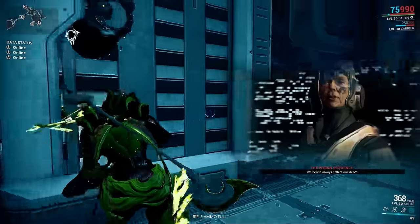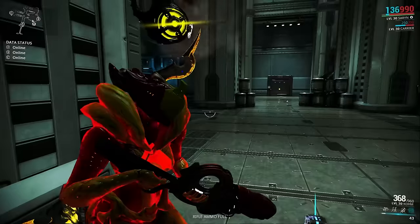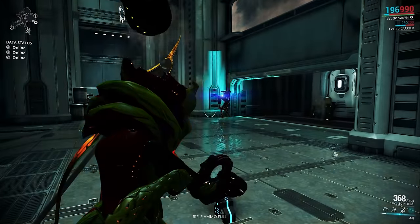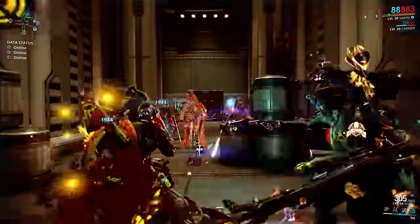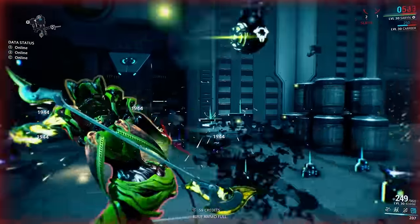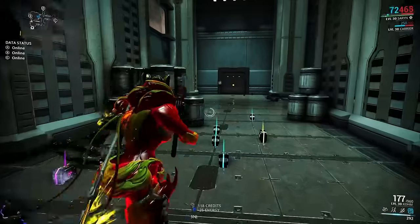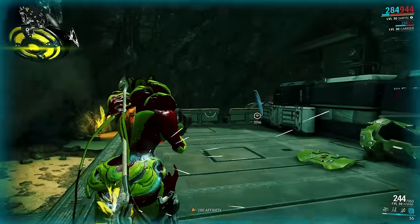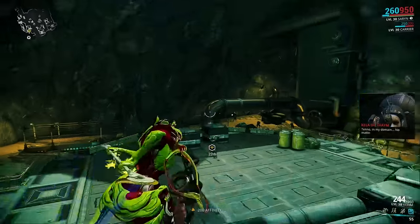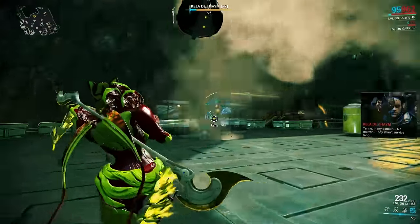So let's take this build and kill a group of diverse enemies. First up is the Perrin Sequence trying to take me down with a group — but as you can see they all fall down. And here we've got a nice little boss trying to take me down, but the comb is too strong for her.